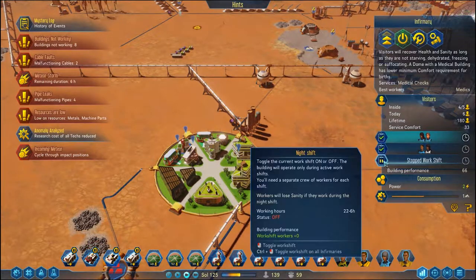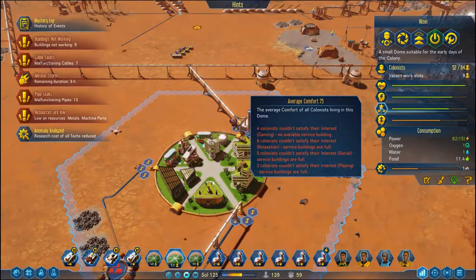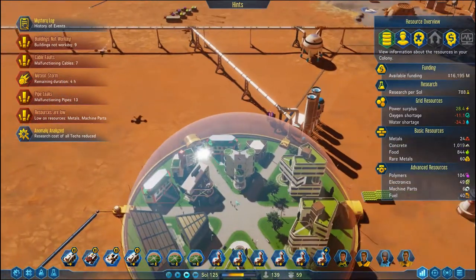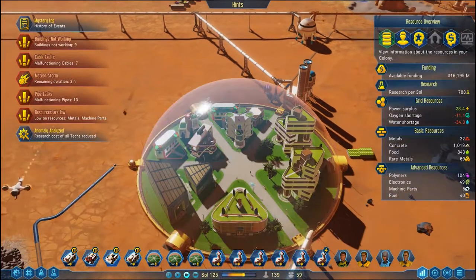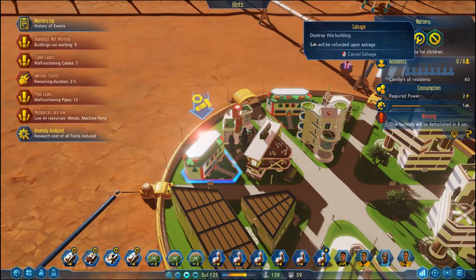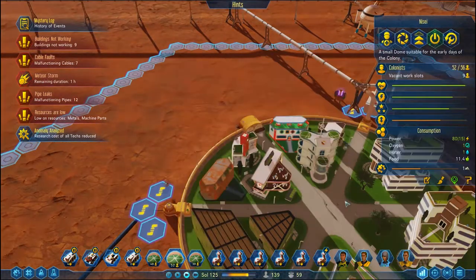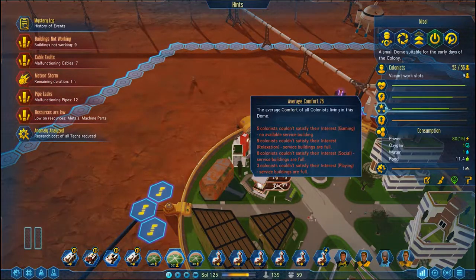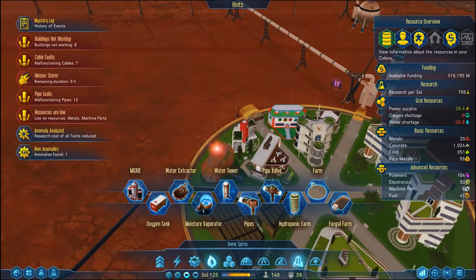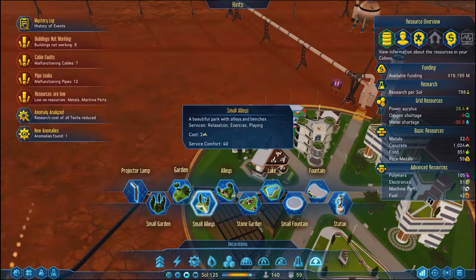I might even put an infirmary night shift on at some point. People cannot game, people cannot be social. Relaxation is full. We've got some problems here — this thing needs 24 hours. We need to lose something. This nursery is actually empty, so let's get rid of it. We need relaxation, social. I want this dome to be like the breeding dome, so we want to make sure they're doing all right — gaming, relaxation, social, and playing. I'm not sure if we can get all of those in one building, but it would be nice if we could.